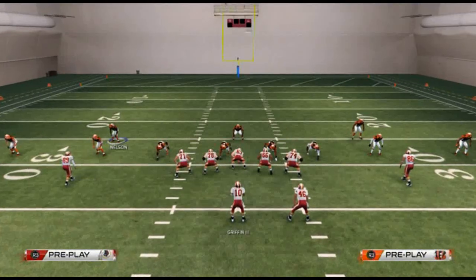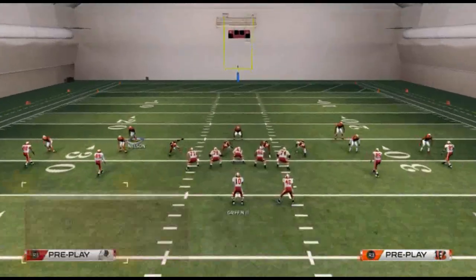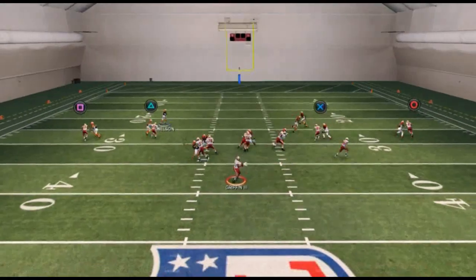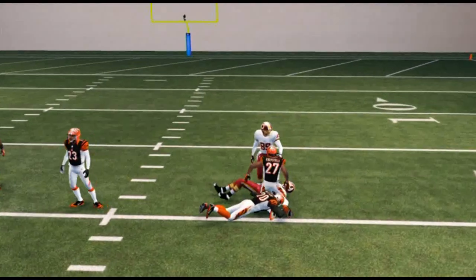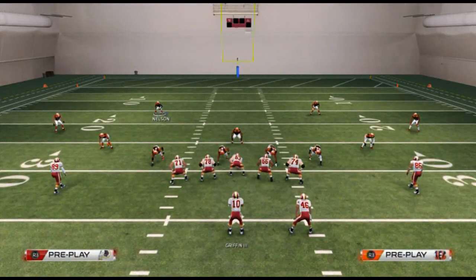Now the offense might say they'll run quick slants because we've taken away the out routes. Even if they do run quick slants, you're in a better position. You want to make this a guessing game.